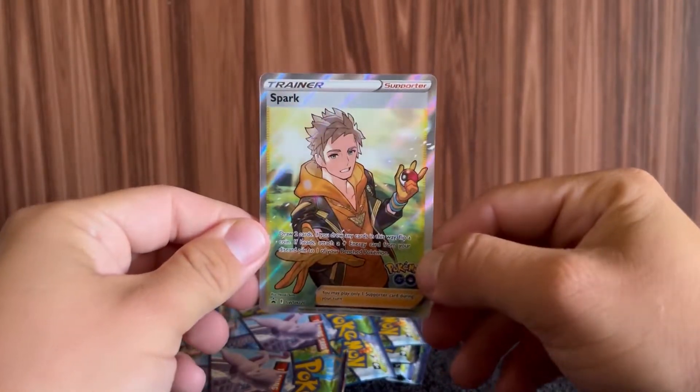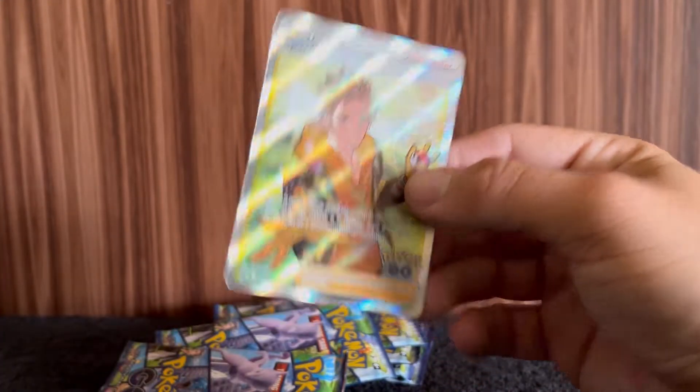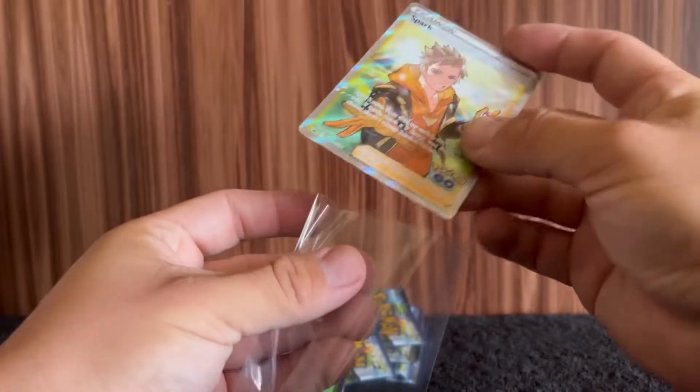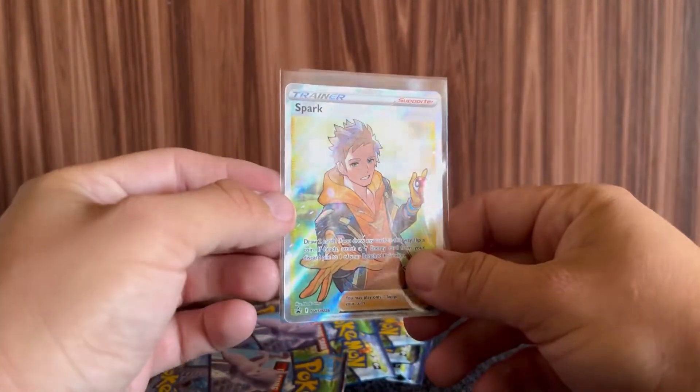And then there is Spark. Look at that full art promo — that is looking real good. Even though it's a promo, he is jumping straight into a penny sleeve from Beckett. That's what I'm talking about right there. That is a great looking card.